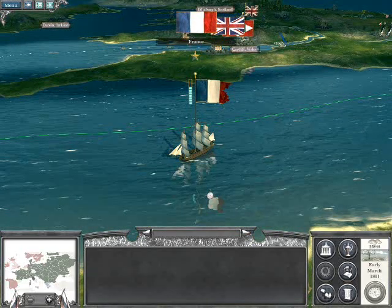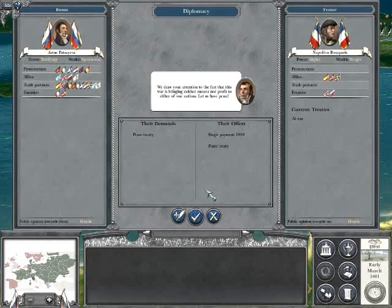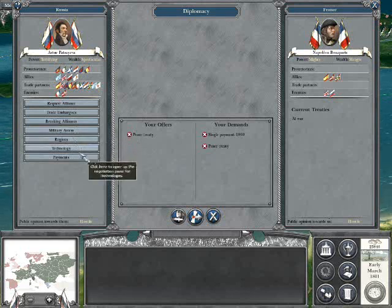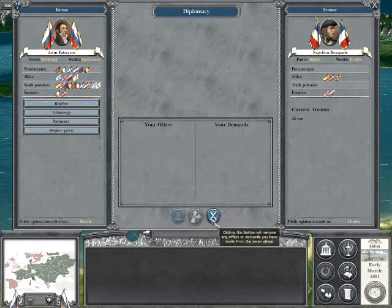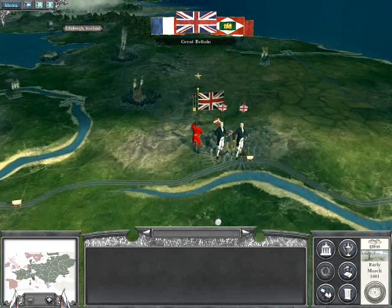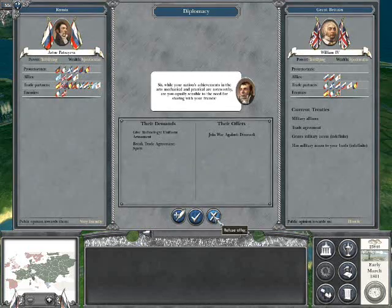That's the fleet that I've popped out into the English Channel. The French want peace, and they're prepared to pay me a thousand for it. I wonder if they can accept a protectorate — Quest Alliance, Trade Embargo, Breaking Alliances, Military Access. No, there isn't anything really. I'm certainly not going to have peace with you. War against Denmark? No thank you. I don't want you taking Finland, thank you very much. I think I can manage that on my own.